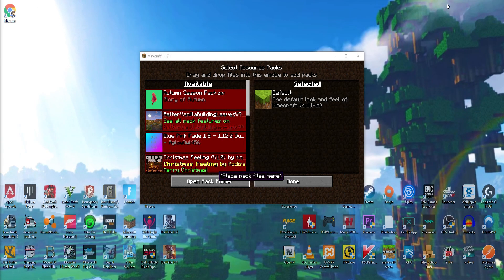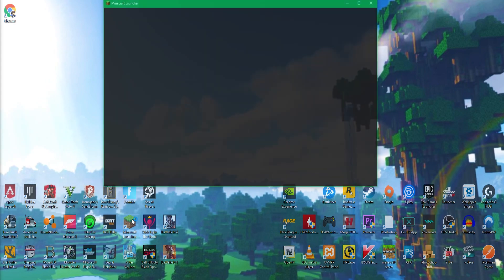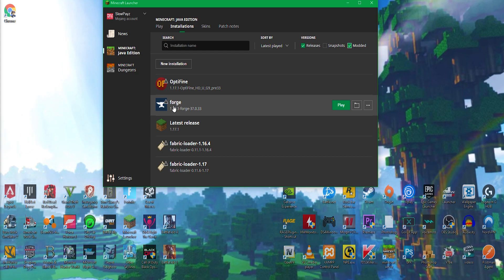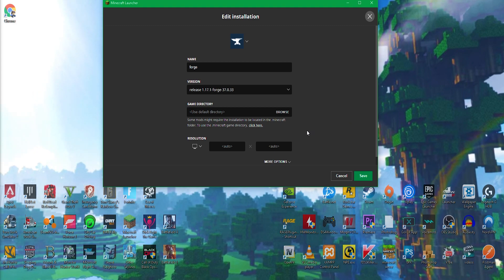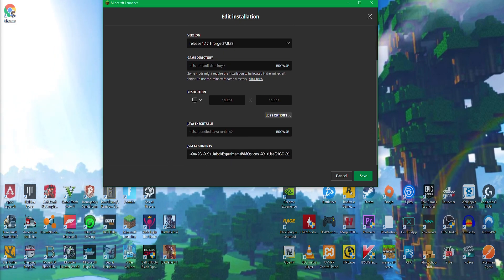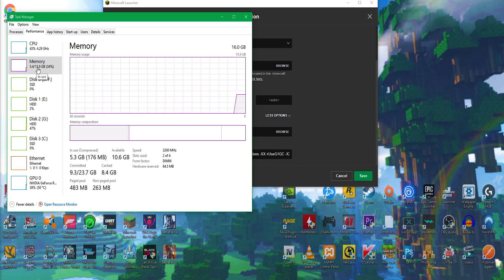Now double-click Minecraft to open the launcher. Click on Installations at the top. If you can't see your Forge installation, click on Modded — you should see Forge appear. Click the three dots next to it because we're going to add more RAM so Minecraft can run mods better. To check how much RAM you have, right-click the taskbar, click Task Manager, then Performance. Under Memory, you can see your total RAM — mine shows 15.9 gigabytes.